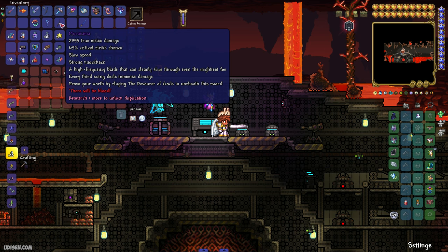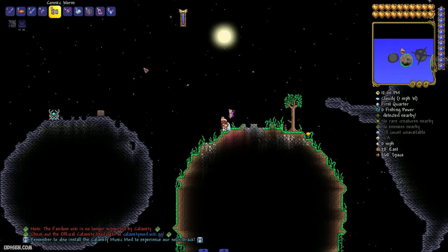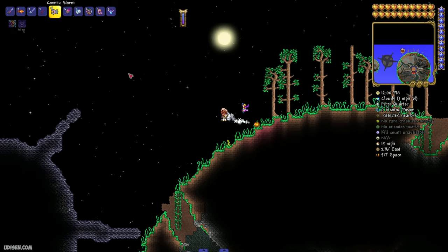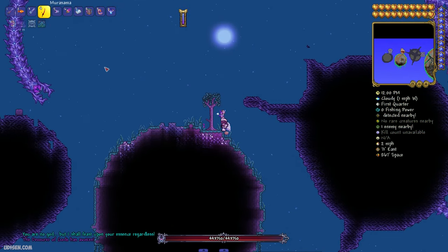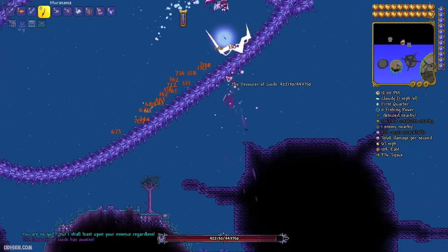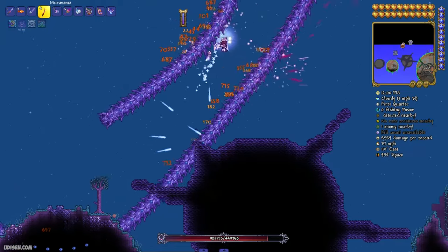As you can see, it is Murasama and it has this strange animation. After that, there is a very important stat: by default, Murasama is not active and does not work as a weapon at all. You must kill the Devourer of Gods — the most important boss in this mod — and only after that you can activate this thing.